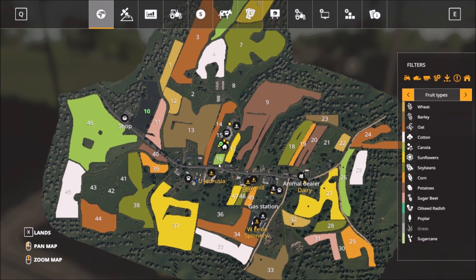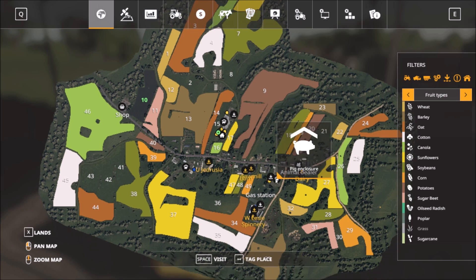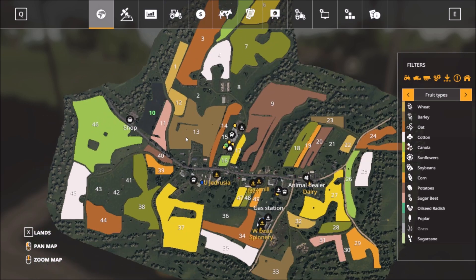We're at the main farm here. I'll drive to the center, drive up to the shop, and on the way back we'll visit everything. We have the sheep down here and the cows on the main farm. We also have the pigs down here. Just the horses you have to place yourself. Most of the animals are on the map already.